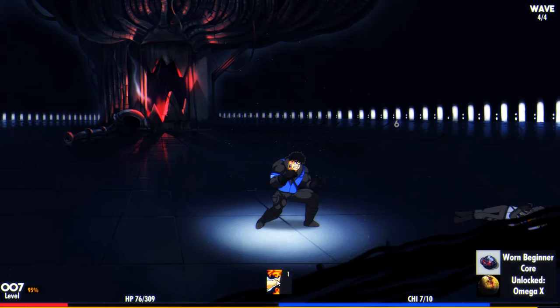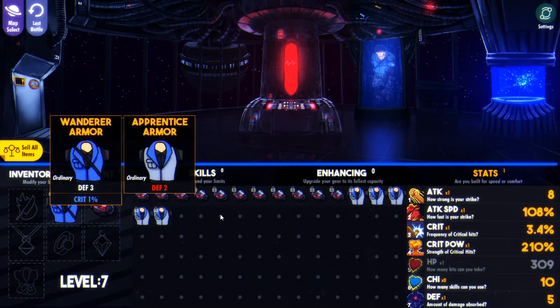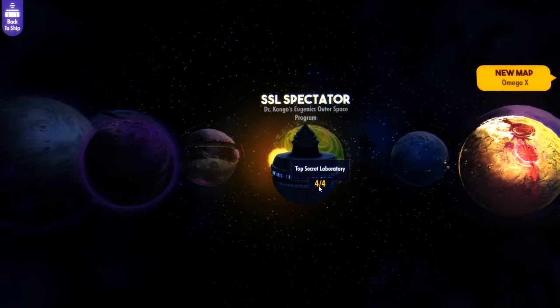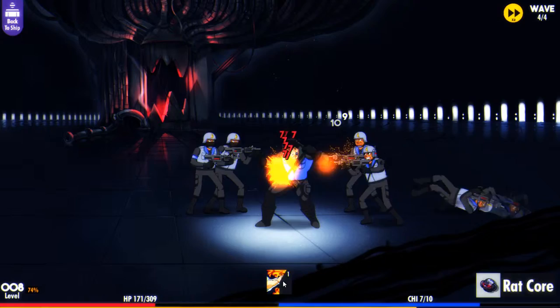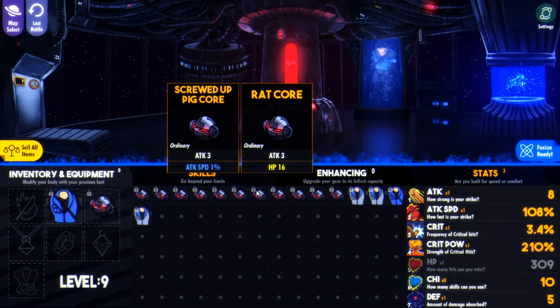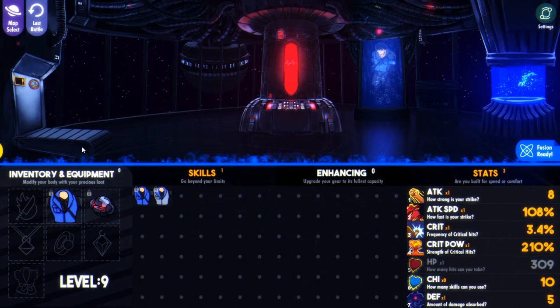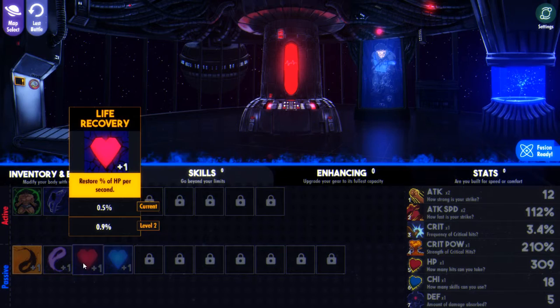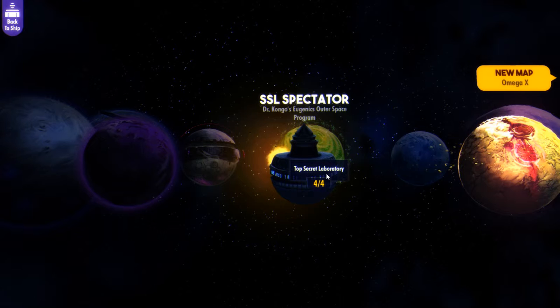We beat that one! It was a while before we actually got some sell-all items. Let's go to the map select — we should be able to go to 04 now. HP 41, attack HP 16. We got chi now, we could use that. Let's just go down there again like we did in the first one. Definitely want that HP per second skill. Map select — we did beat that last one. Omega X, here we go.